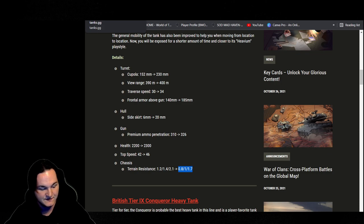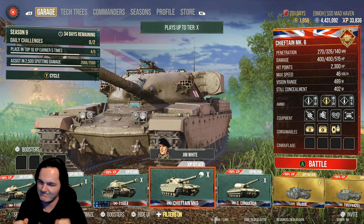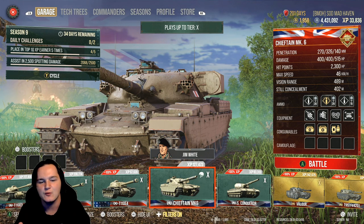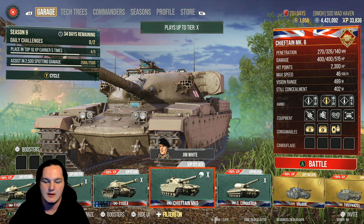It's not like what they did to the E4. You still can't pen the E4 with the Chieftain's premium rounds — you're still going to bounce with that extra 16 millimeters of pen. So yeah, the E4... hands in the air.